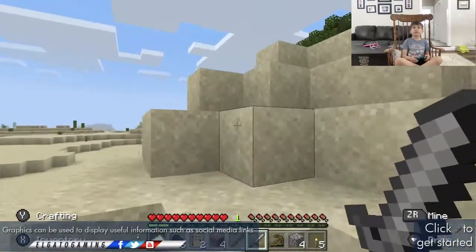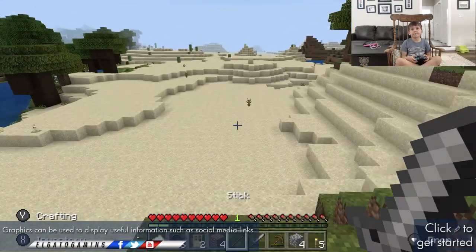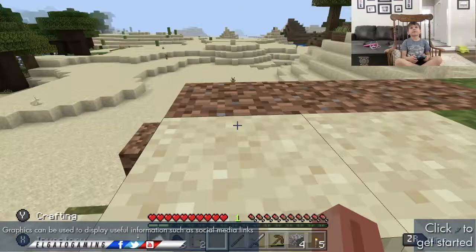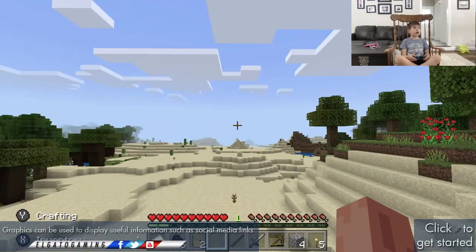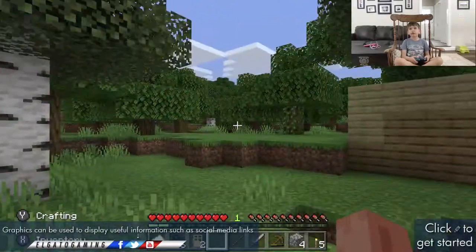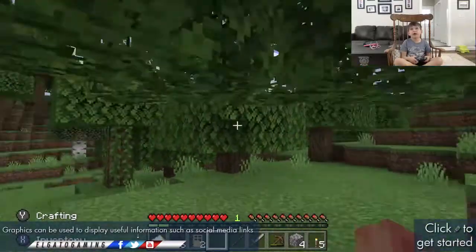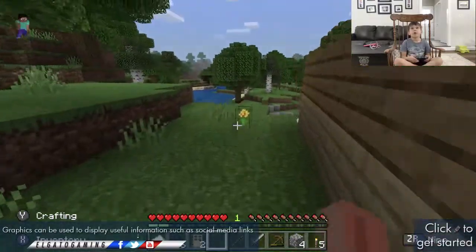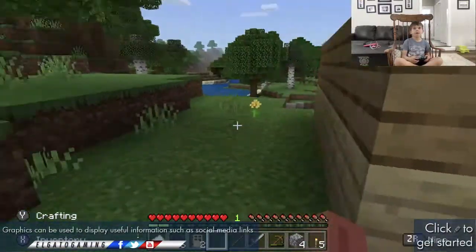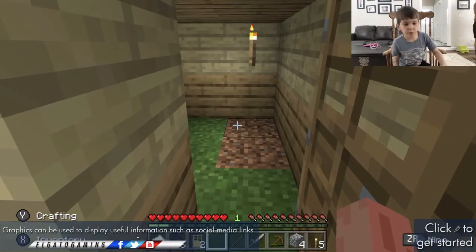If you have a desert nearby, you can find a desert town — I forgot what it's called — but it's made out of sand. There are all kinds of things you can find, and there could be chests with lots of things in them. If you want to go mining down, you can, or you can just do what you want — it's up to you. I'm just looking for my door... oh there it is. And that's how you make your first house in Minecraft.